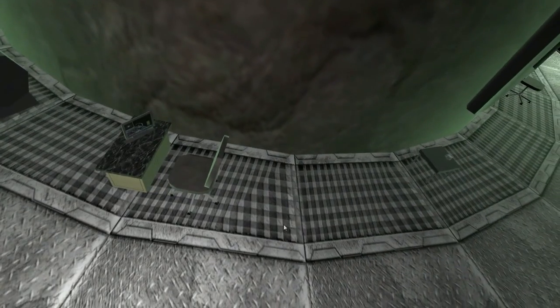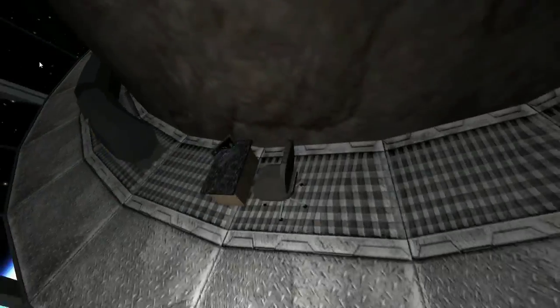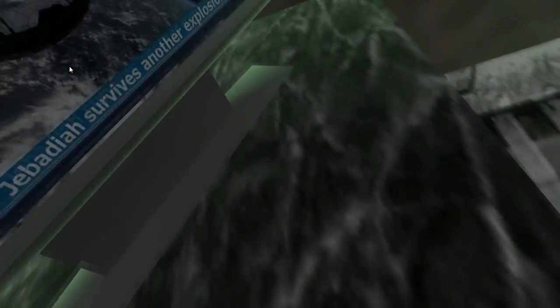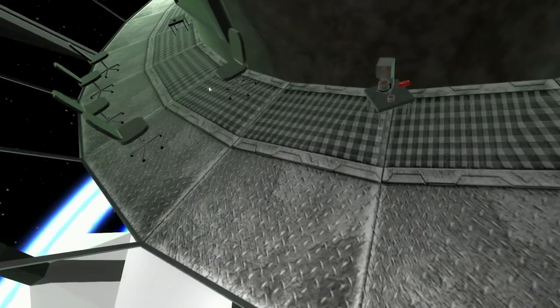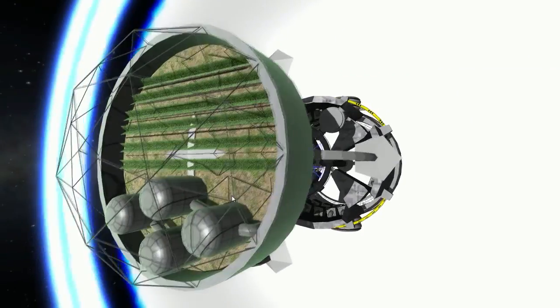Anyway guys the video is almost done. Just for the final end part, we're gonna take a look at Jebediah's little picture on the monitor there. It's hard to zoom in because the whole station's moving around. But you try and tell me what that says - Jebediah survives another explosion. Hope you guys enjoyed. If you want to use this mod, links in the description. Take care and see you later. Bye.